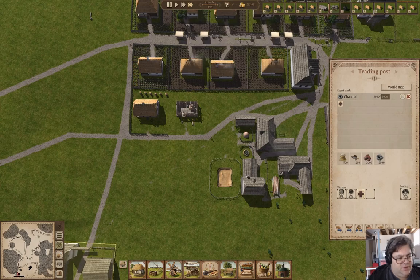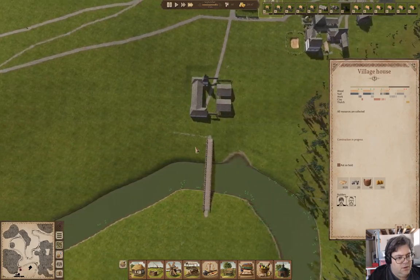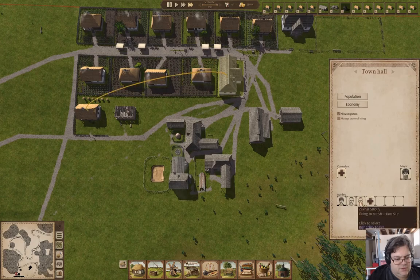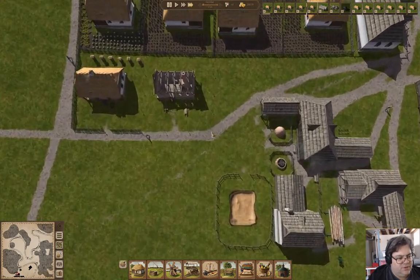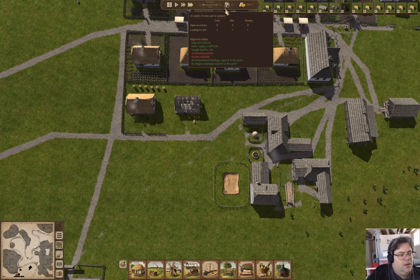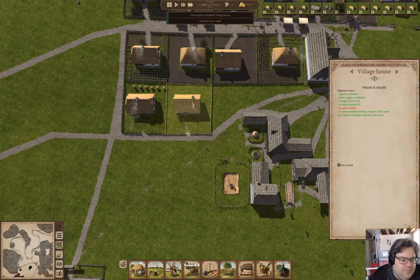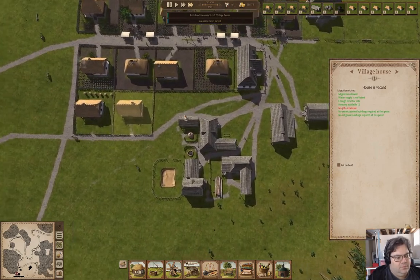I could add a couple more builders and then things could go a little bit faster. There's apparently no jobs available. We have a teacher here, but nobody being taught. We'll hire a counselor.